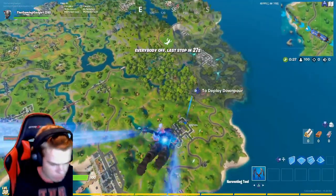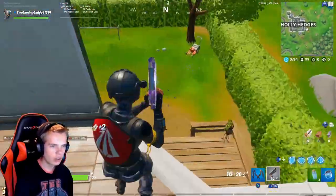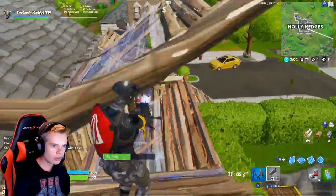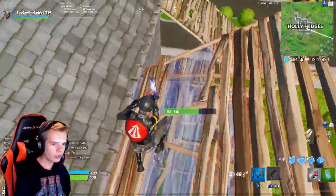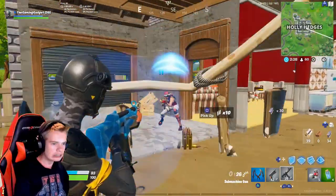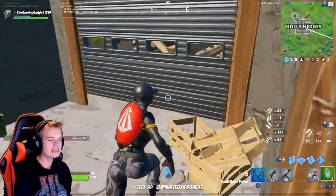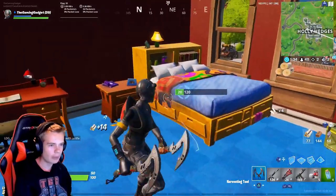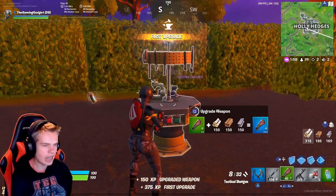Alright, Holly Hedges — let's do this, baby! We're gonna land here, hope for a great weapon. Pistol — alright, I'll take it. Oh no, SMG! No — gotta reload. Let's go! We're freaking insane! Oh, alright — AR, much better. And shotgun! Alright, we're absolutely set, dude. Let's upgrade this shotgun a couple times, shall we? Yeah, yeet! And yeah, freaking yeet!